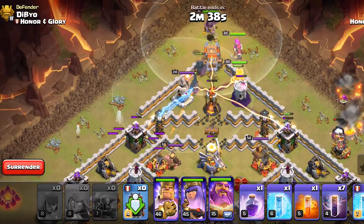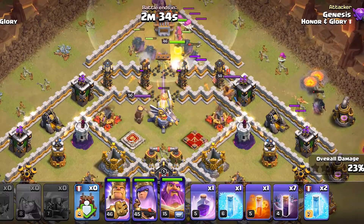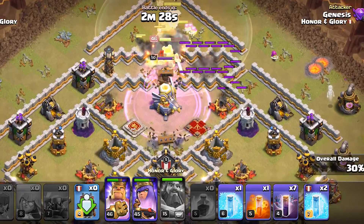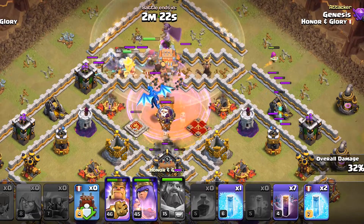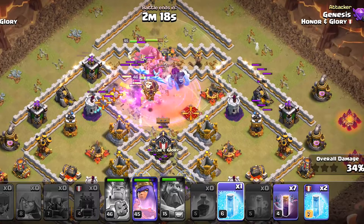Did I just deploy my Warden in air mode? Yes, I guess I did. We will rage here and then we will need to use our Warden ability to soak up the Eagle strikes. The CC has been lured so we will also poison here. We will use the King ability here, and it is nice if you can get the King ability triggered under the Warden ability.